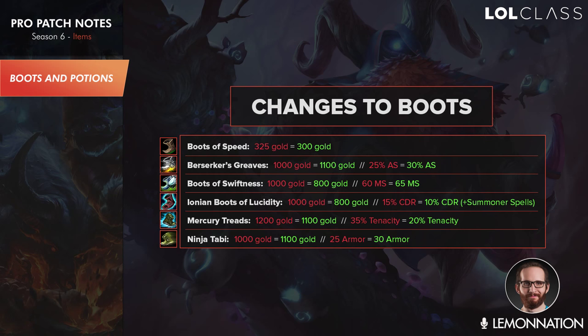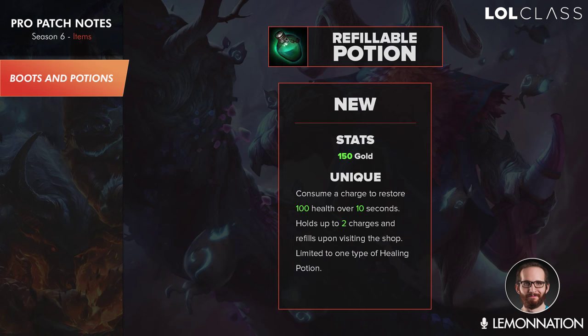Elixir of Iron was reduced by 25 gold to 300 — this is something you always got before and it'll just make it easier to get and also buy some wards at the same time. A big change is that there are now three boots that cost 800 gold: Boots of Mobility, Boots of Swiftness, and CDR Boots. Swiftness was increased to 65 movement speed from 60, so it's definitely a very good choice now. CDR Boots cost 800 and only give 10 CDR instead of 15, but they reduce your summoner spell cooldowns by 10% which is probably worth more than the 5% CDR lost. All three of these boots are very good choices and I'm very happy about that change.